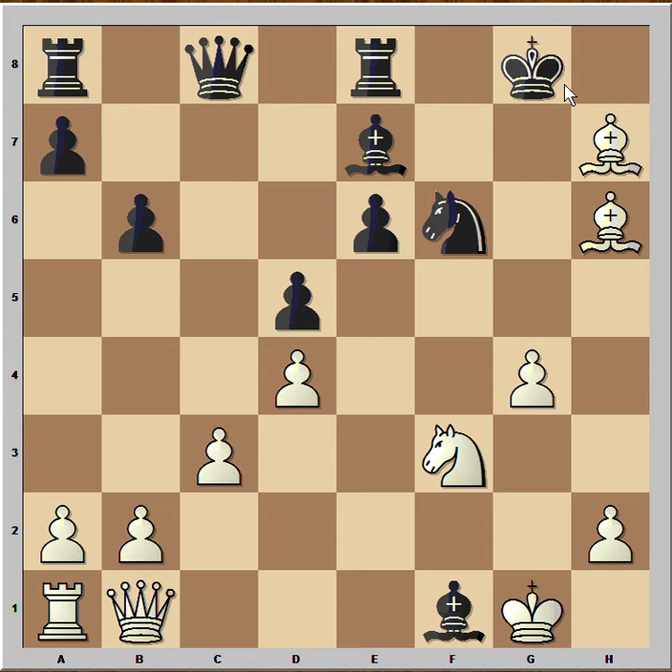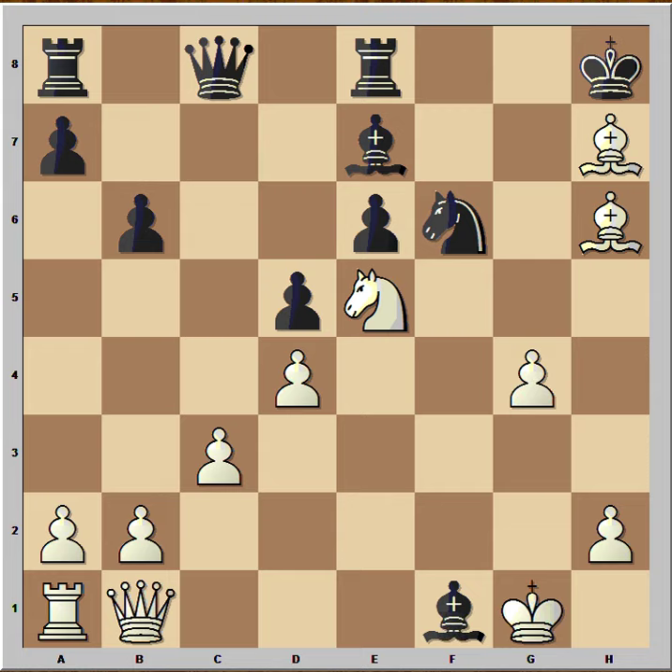So in this position black played king to h8. Knight to e5 was played, and in this position black resigned.